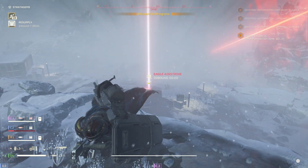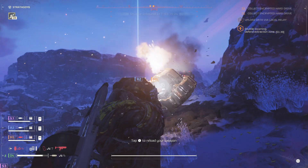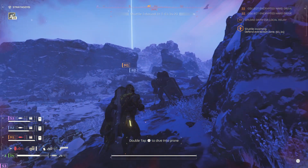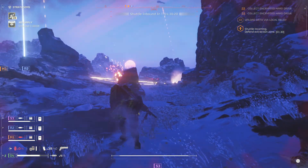As tanky as our armor is, we're actually going to rock some pretty light weapons. I'm going for the classic Defender and Senator combo. These guns are both great at medium to short range, as long as you're good at hitting headshots — but you're a sweaty Apex Legends player, so that shouldn't be a problem, right?